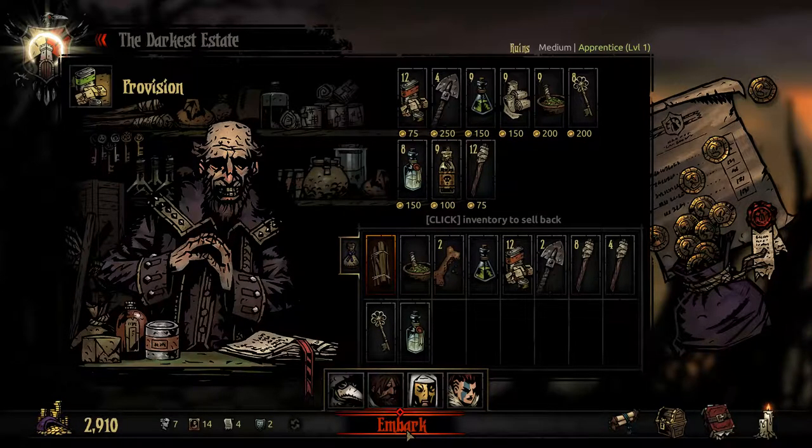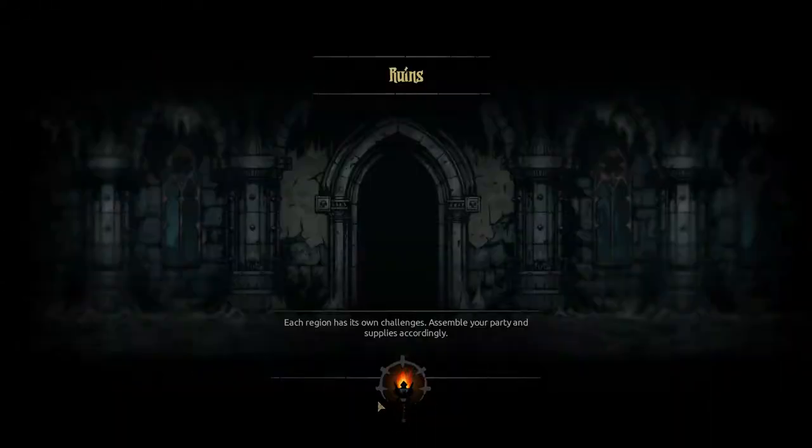We shall embark. Now we have a lot of things, but I'm expecting our torches to be used up fairly quickly — that's why I have a lot of them. Food is required so that we can camp, and for any other interruptions or slight healing that we may need.